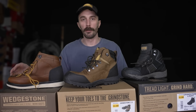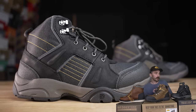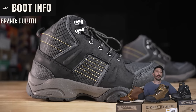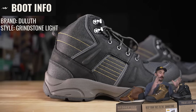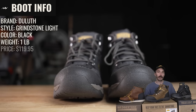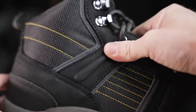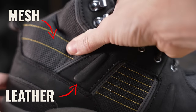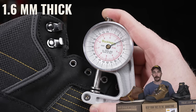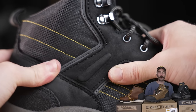Let's quickly go over the boot information for each, starting with the cheapest first and working up to the most expensive. The brand is Duluth, the style is the Grindstone Light — we'll call it the Lights from now on. The color is black, they weigh one pound even, retail for $119.95, and they're made in Vietnam. The upper is a breathable mesh with leather on the sides, and the leather thickness is about 1.6 millimeters — pretty thin, more like a sneaker thickness range.